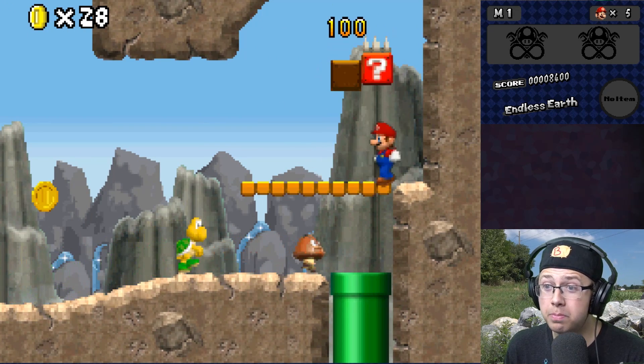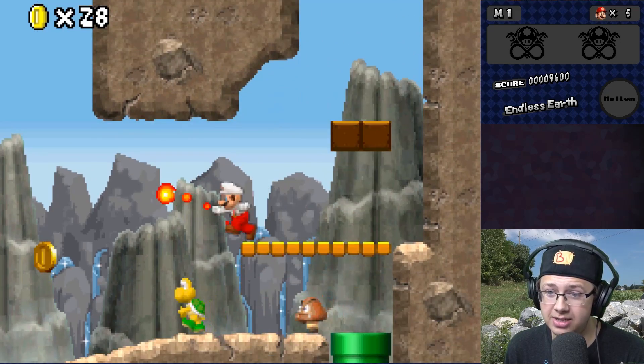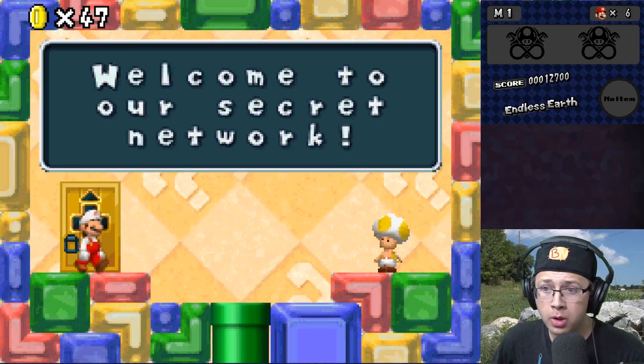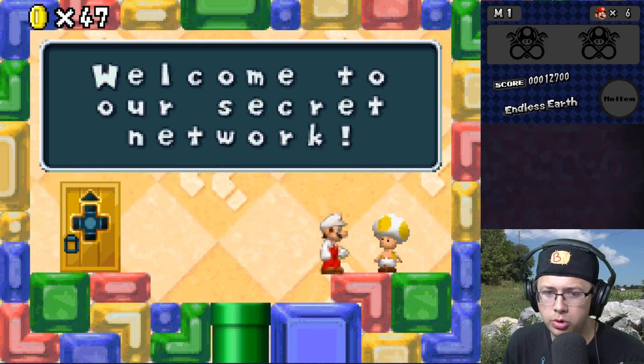Mario doesn't freeze in place when getting hit — I can't get over how nice that is. Now we're underground, and so far this has been all original music — I don't recognize this from any Mario game. Welcome to a secret network? What's a secret network, Toad?